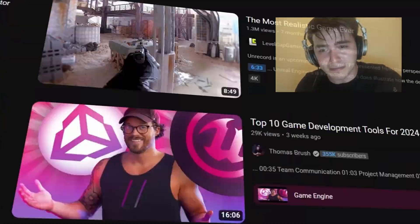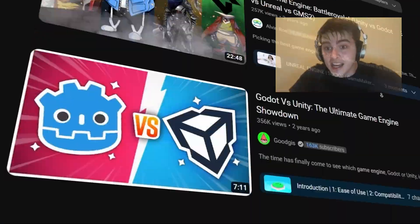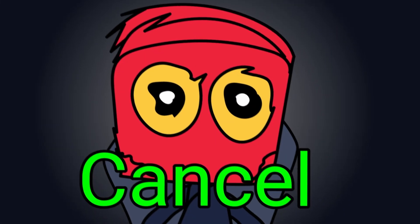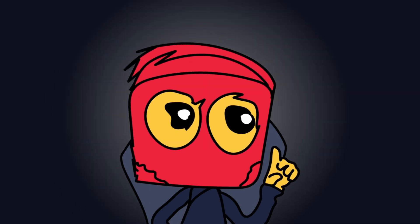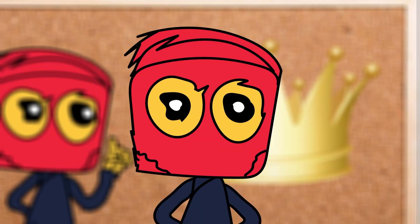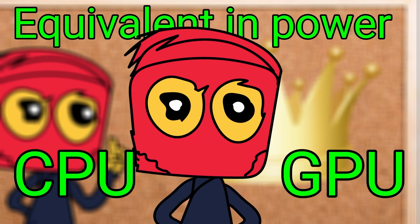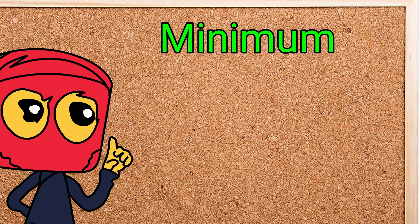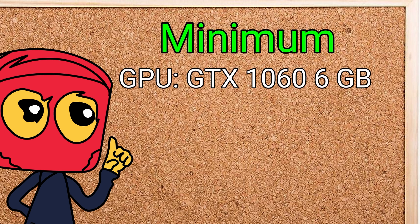First thing is PC requirements. We will see the minimum and recommended requirements for each engine. From this step, you can cancel any engine you can't run in the first place. I will give points to each engine to decide a winner, just for fun. When I mention a GPU or CPU, you can see its equivalent on screen. Let's begin with Unreal Engine. For the minimum requirements, it needs a GTX 1066 GPU.